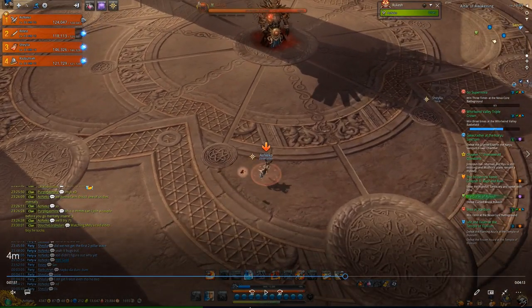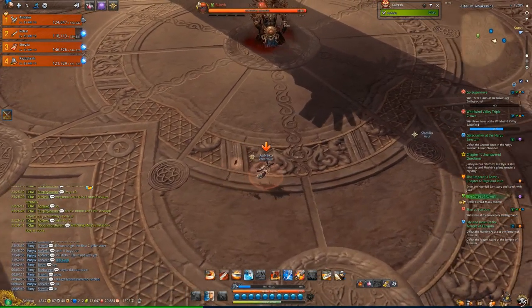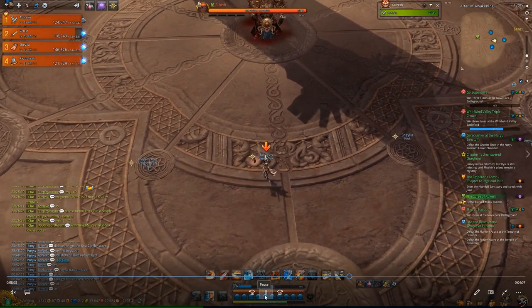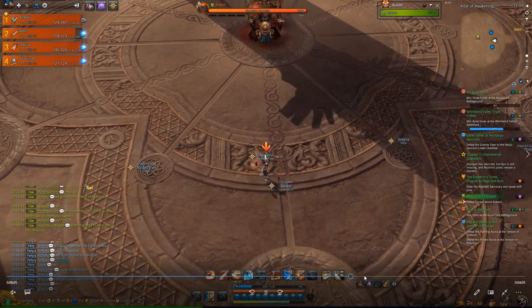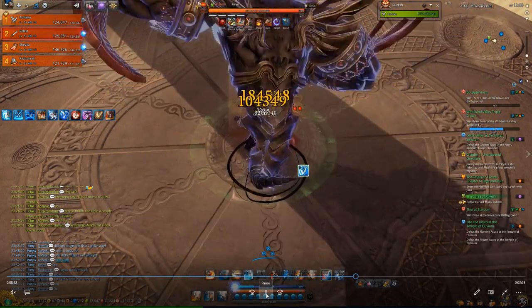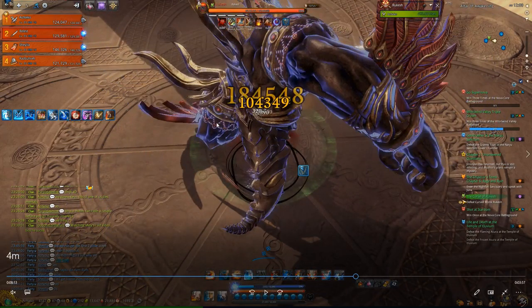I will explain this from a tank perspective because it's just that simple. If you're tanking, you can ignore the first couple of swipes. Those swipes you can just ignore, and then he will do two slams. He will slam twice — the first one with one hand and then the second one will always be his other hand. The safe zone will always be opposite the first hand, or you can think of it as the back of his second slam.